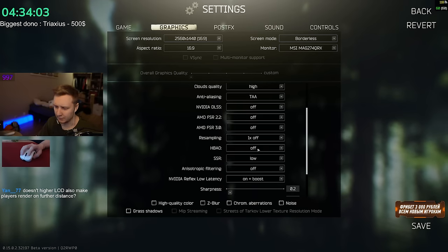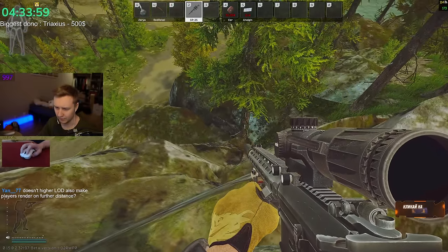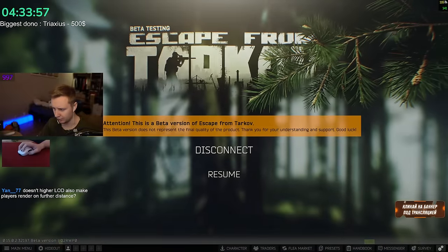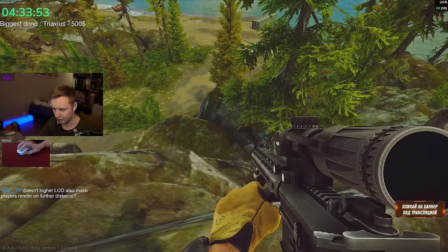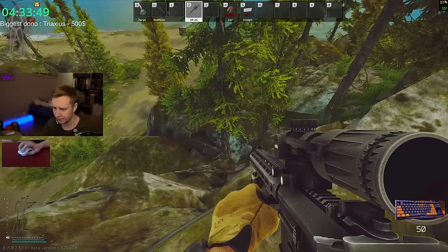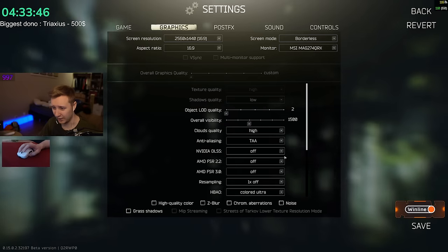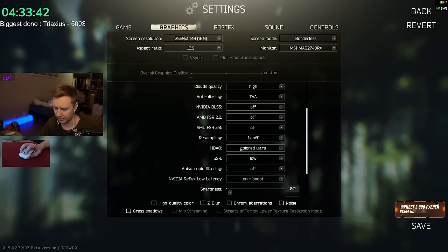HBAO is shadows. With HBAO turned off you get usual shadows; with it turned on you get better, darker shadows. However, HBAO changes your FPS drastically — it tanks your FPS a lot. So I disable it. I would prefer better FPS over high-quality shadows.